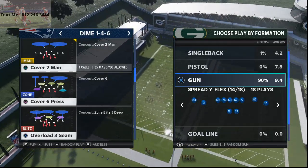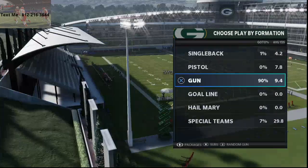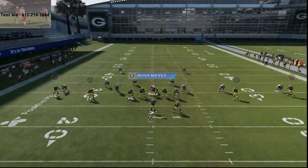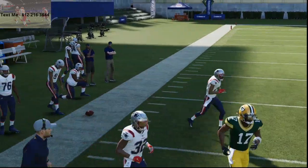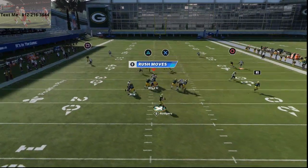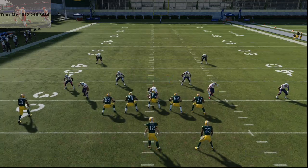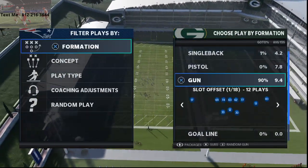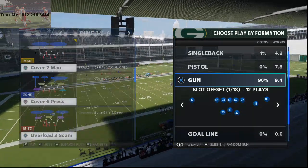So let's jump into it. Cover two man — I want to show you a specific route, the Y-Cross. On the left-hand side it's a press animation, and if you can fit the ball in the window you can. Most routes are like that — if you run a slant route under press coverage, both receivers are going to get pressed, and then once they beat the press you can throw the ball. The bench press ability takes advantage of that and absolutely fatigues your receivers. The counter is to find unbumpable routes.